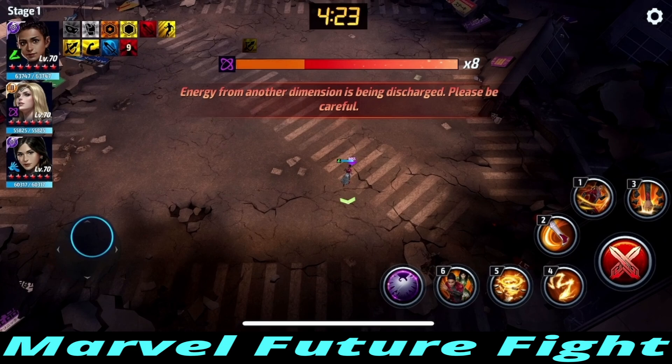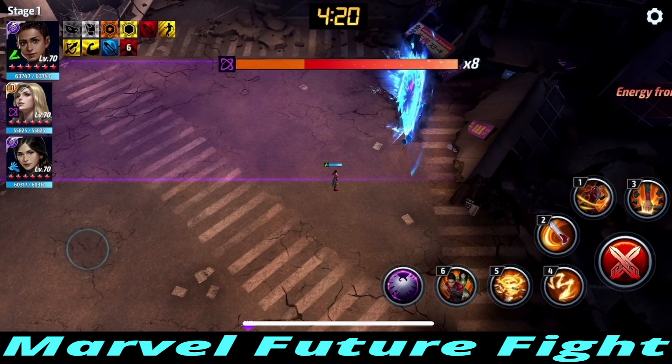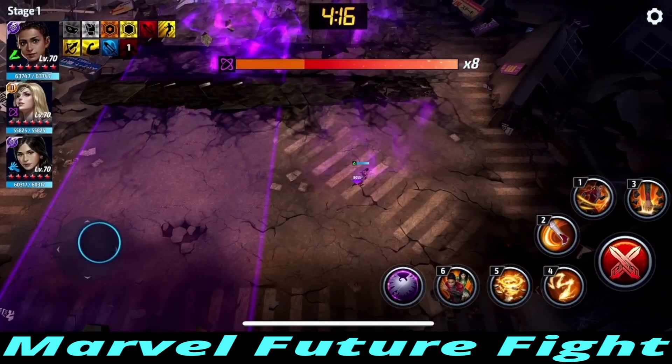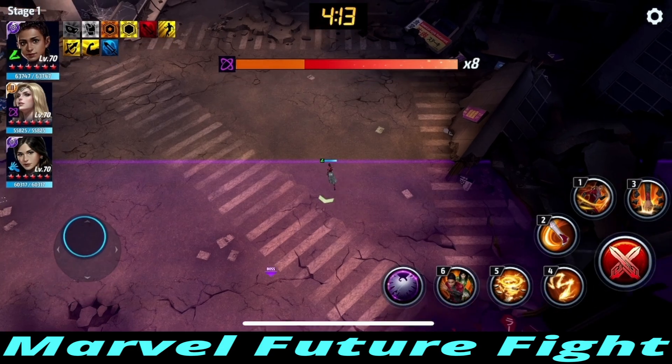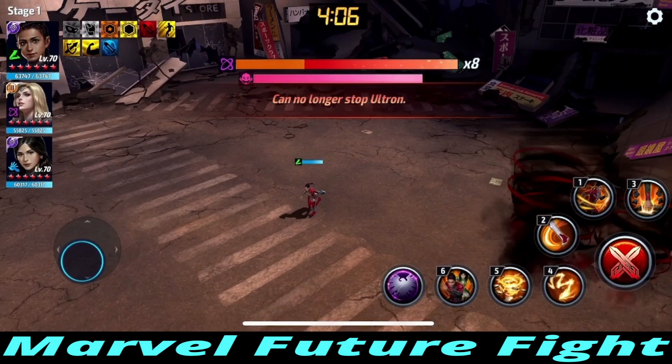When that purple meter fills up, you're going to go into this next phase. There are going to be attacks coming from the right, top, bottom, and left. Watch what I do — you see where I'm standing. Once the teleportation shows up, you want to be near the first one that appears, and once it shoots, go into it and run counterclockwise. Here we go — it shoots, we run in, counterclockwise, just like that. Really easy to avoid as long as you know what's going on.